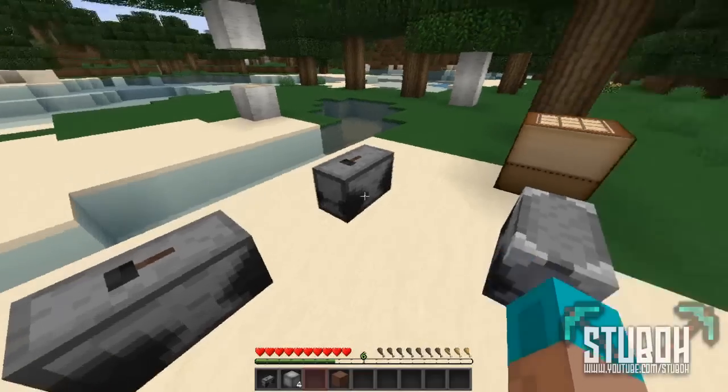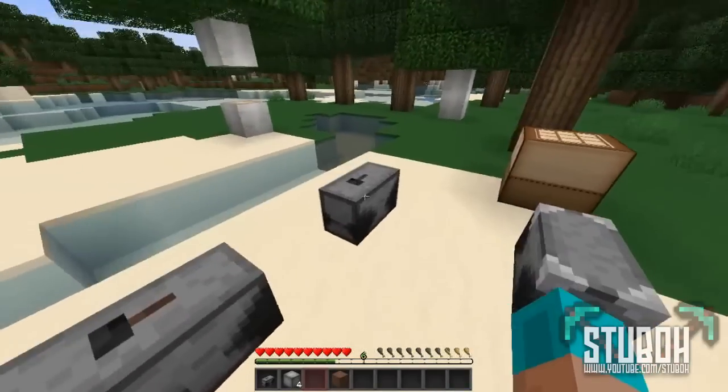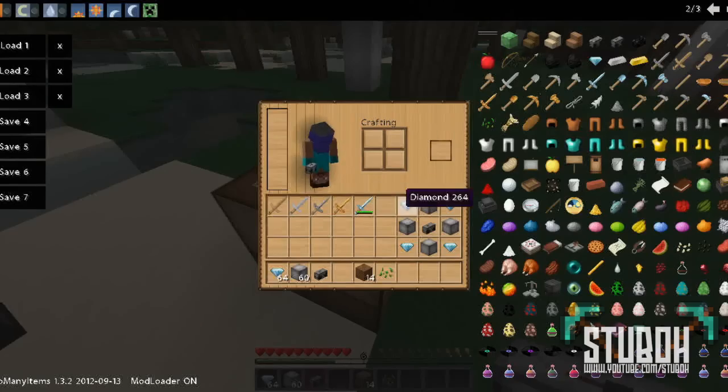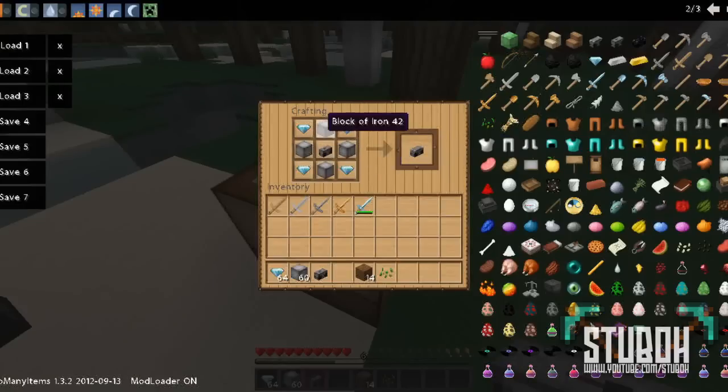It doesn't allow you to do diamond, but that is why we've got the second anvil here — it's called a reinforced anvil. It allows you to do all of the previous materials as well as diamond tools. You need double the amount of iron, diamonds in each corner of your workbench, and the first anvil in the centre. These anvils have unlimited uses and do not break at all.